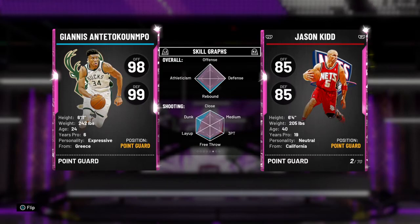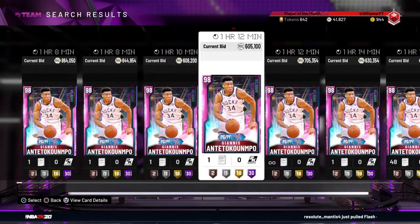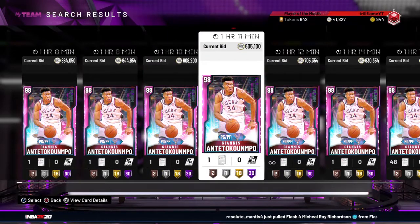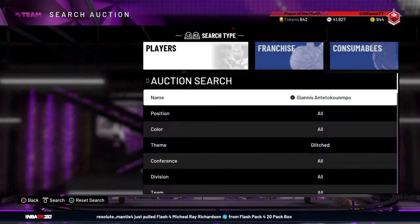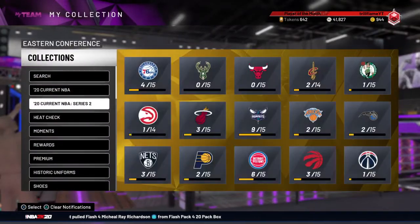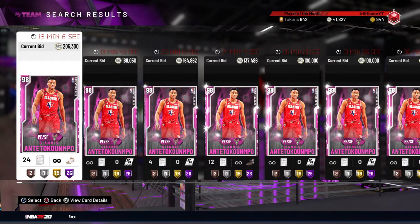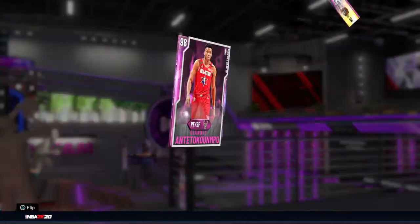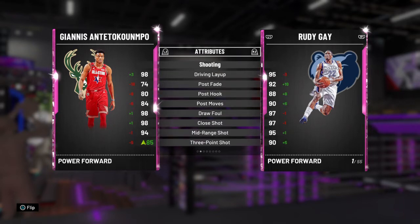To be honest, a lot of people that bought the All-Star Giannis — it's tough right now for them. But for me, there's no big difference with that card besides being able to put him at point guard. This glitch Giannis and the All-Star Giannis are basically the same thing — it's just that his overall and his defensive overall is 99.